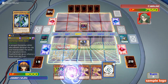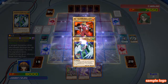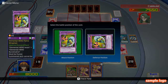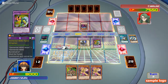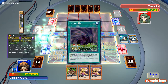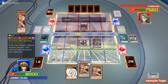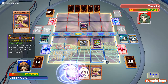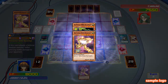I'll play Elemental Hero Burstinatrix and Avian — that's where I can now fusion summon Flaming Windman in attack position. Now I'm going to use the effect of Fusion Gate once more. I've used the Wildheart I added to my hand with one of my two Blade Edges — that's where I can now fusion summon Wild Edge.